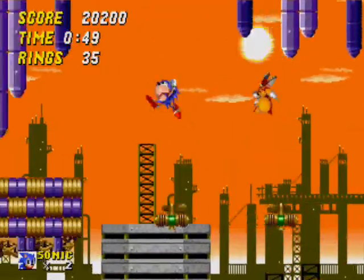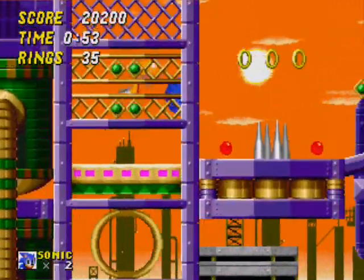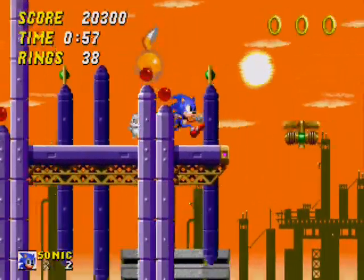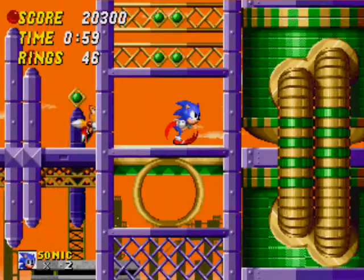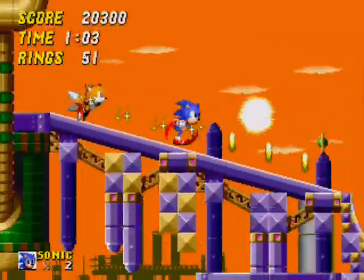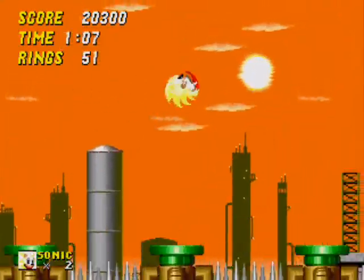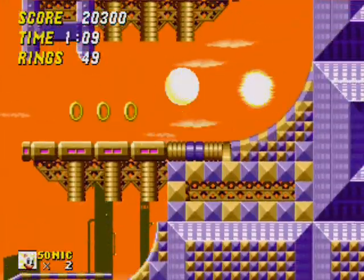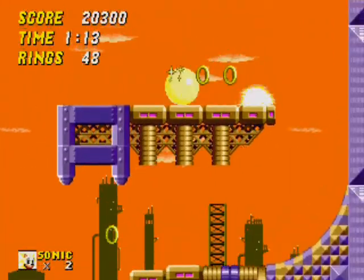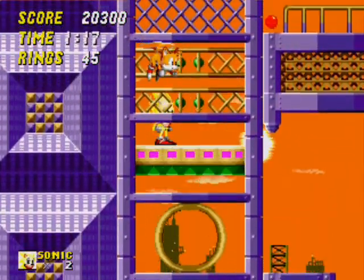The next level has extremely annoying enemies as well. There's only two enemy types in this level: the stupid seahorse and those octopi you saw before. With Super Sonic, you can just break this level — say screw you to the oil slides and just jump up them.